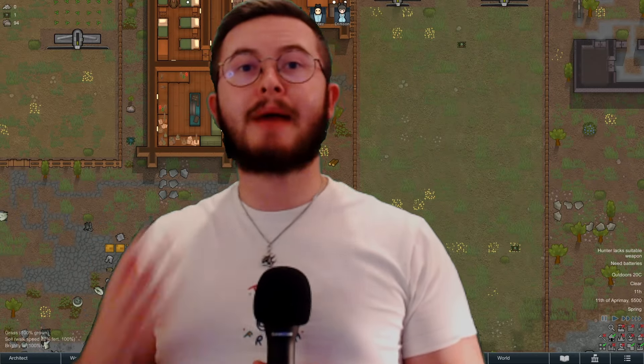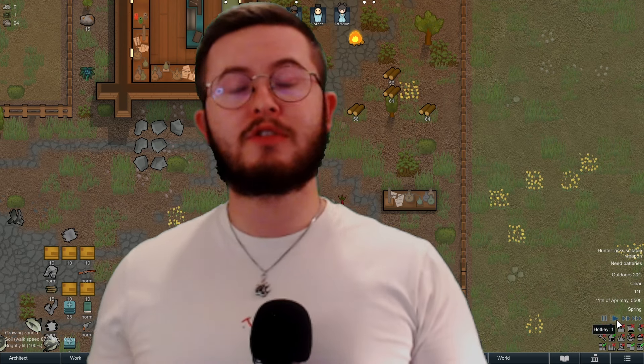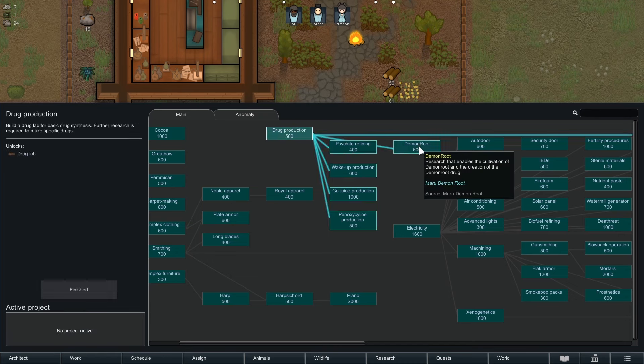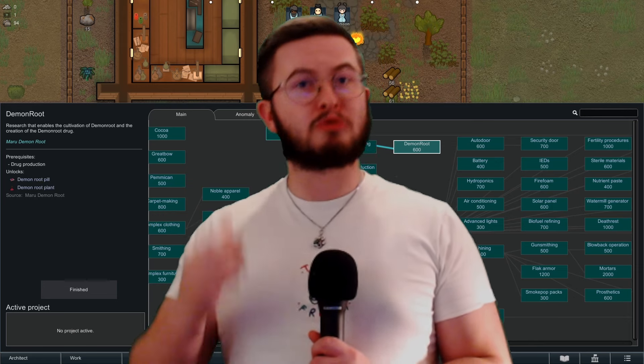So how do we access this amazing drug? All we have to do is make it at a drug lab. For research, we need drug production to get the drug lab, then research the demon root itself to grow it and turn it into the drug. Very fair, very balanced, makes perfect sense.